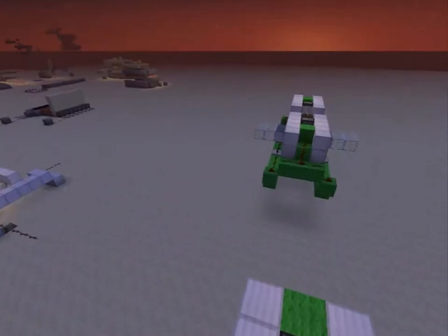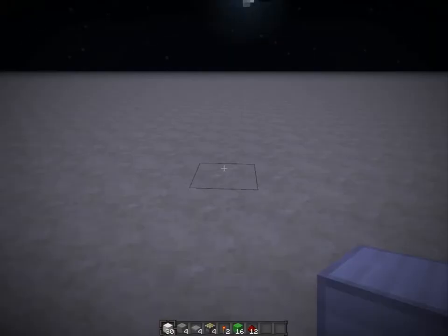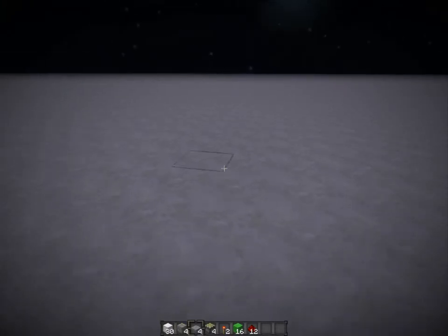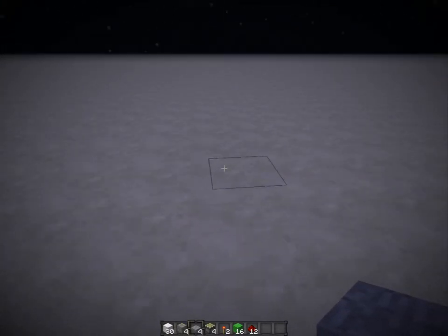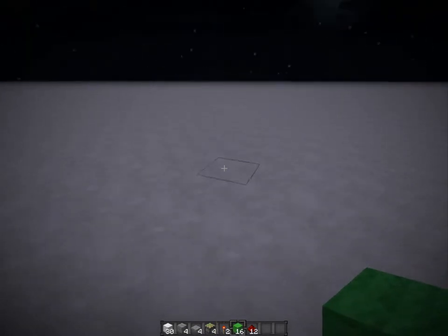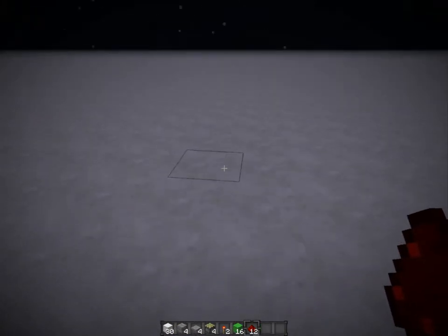The glass blocks don't count. So, let's go ahead and build it. The materials you will need to build it are 30 filler blocks, 4 door blocks, 4 pressure plates, 4 sticky pistons, 2 redstone torches, 16 blocks that you want to place your redstone on — it can be the same as your filler blocks — and 12 redstone.